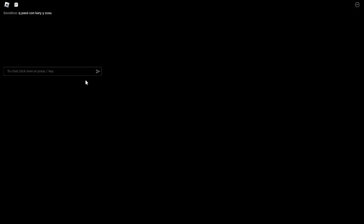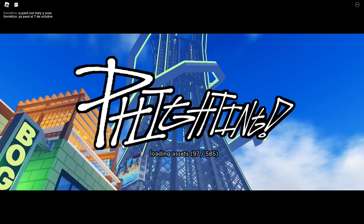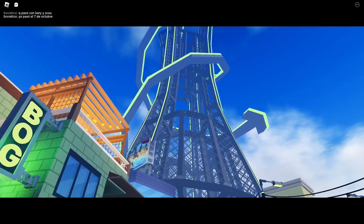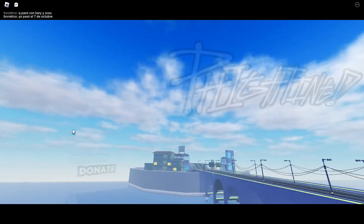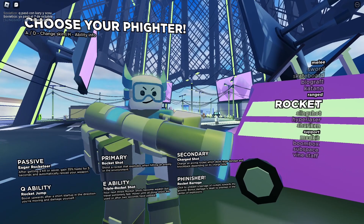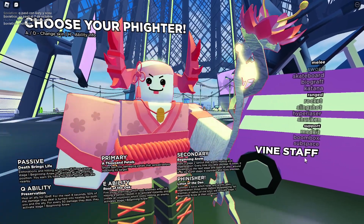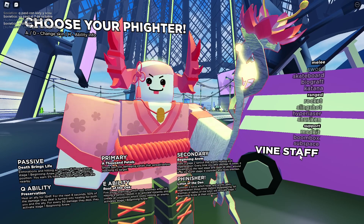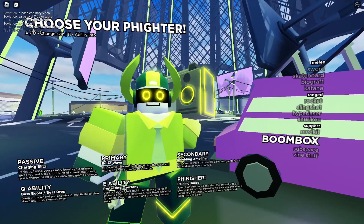Hey it's Puffin, Sizzle here. Today we're playing some more Phighting. Last time we tried our first melee character — the skateboarder — and that did not go too hot. We'll see what happens this time. We could go back to the classic Rocket, I mean Rocket felt amazing to use. Let's maybe try one of the support characters.